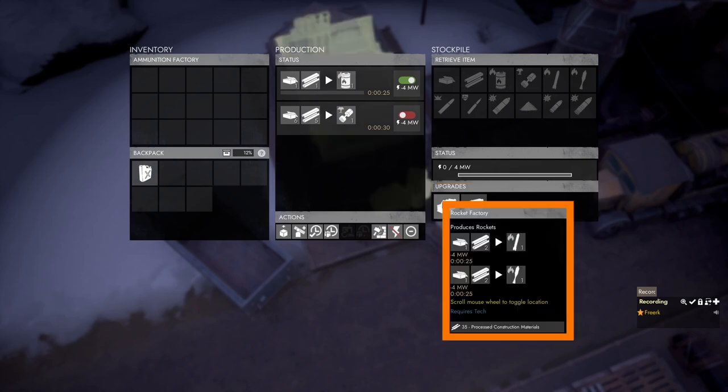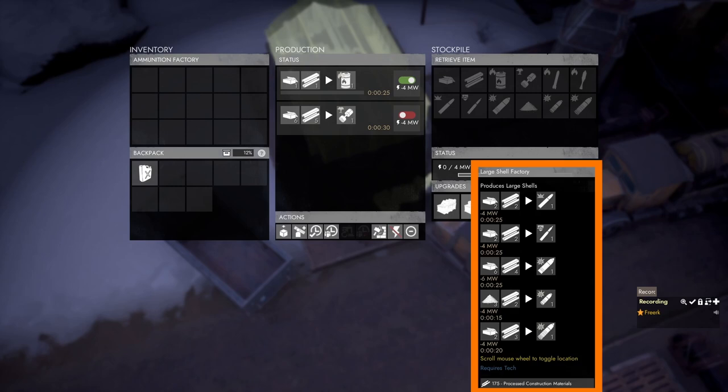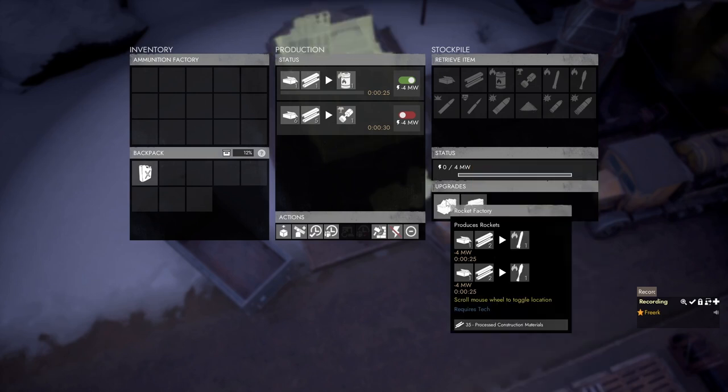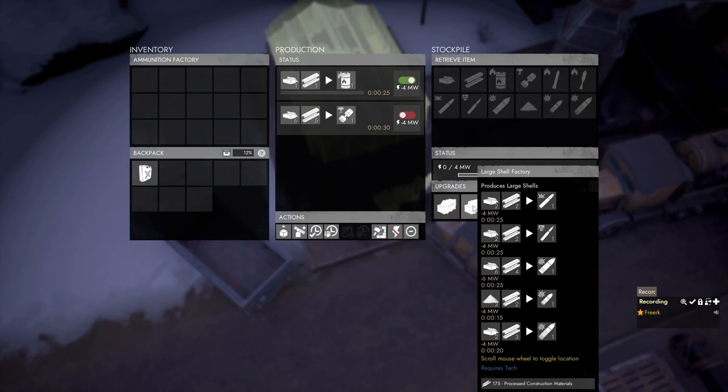In the upgrades panel we can see that there are two possible upgrades. One upgrade is for the rocket factory, which will allow us to produce fire and explosive rockets. The other upgrade will make it possible to produce large shells for battle tanks and artillery. Both upgrades require processed construction materials — the rocket factory requires 35, and the large shell factory comes in at a hefty price of 175 processed construction materials.